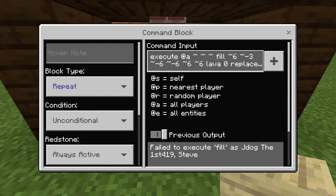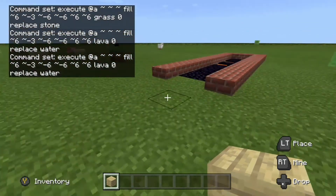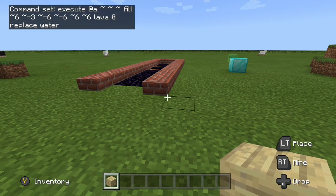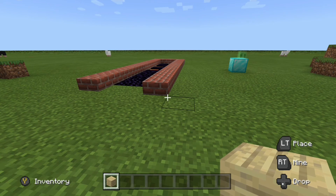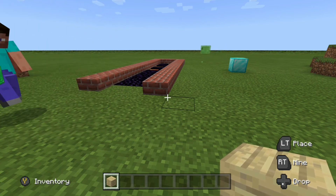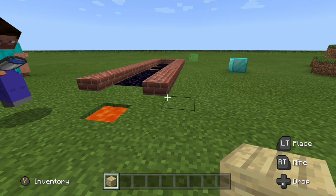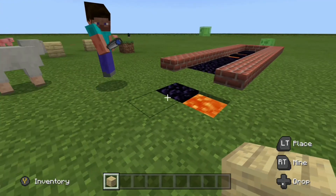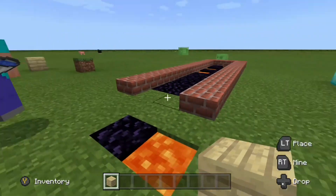Let me do a quick example. I'll grab a lava bucket — actually it might turn straight to lava — let's go down here and place some water. You can see it turns to lava instantly. Anyway guys, I hope you found that helpful. Please do leave a like and subscribe if you really liked it. Thank you, bye bye.